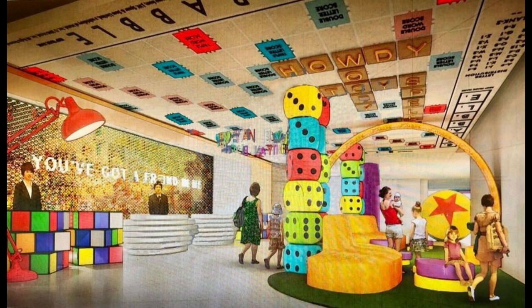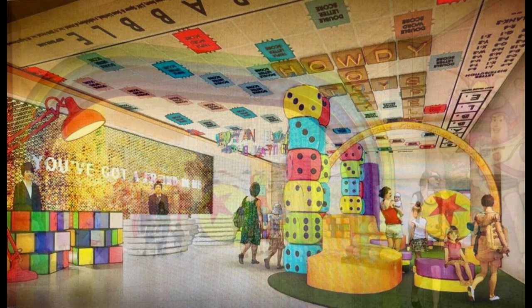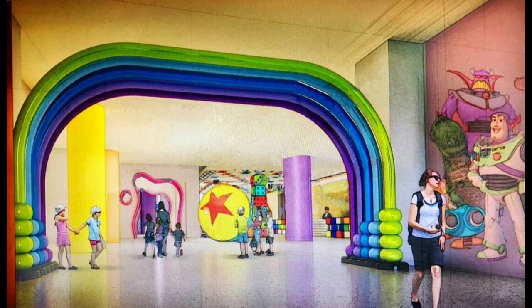I'd much prefer they demolish the whole hotel and give us a ground-up Toy Story hotel, but this is better than nothing. Moving on to the lobby area, you have what looks like two regular check-in stands and two themed as Rubik's cubes. Hopefully they're all themed as Rubik's cubes because those plain white ones look bland. I do like a little play or seating area for families, and the dice being used as supports. I love the idea of a scrabble board as the ceiling — that's pretty awesome.